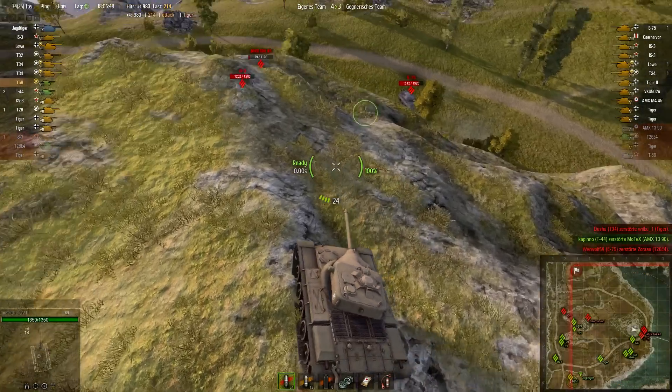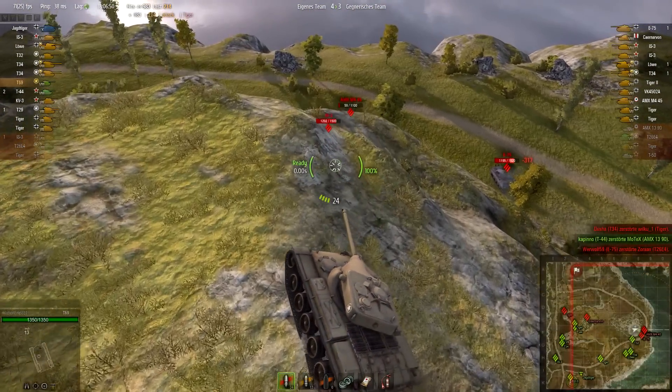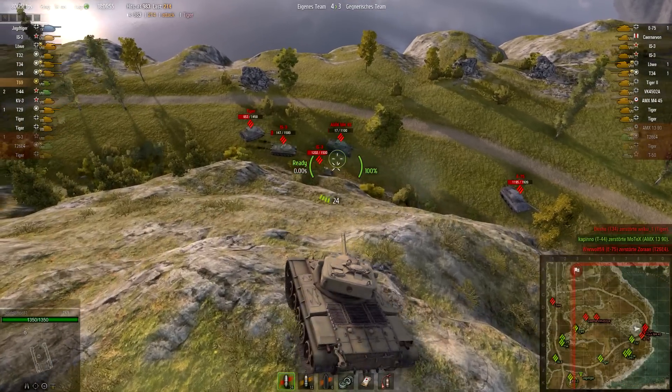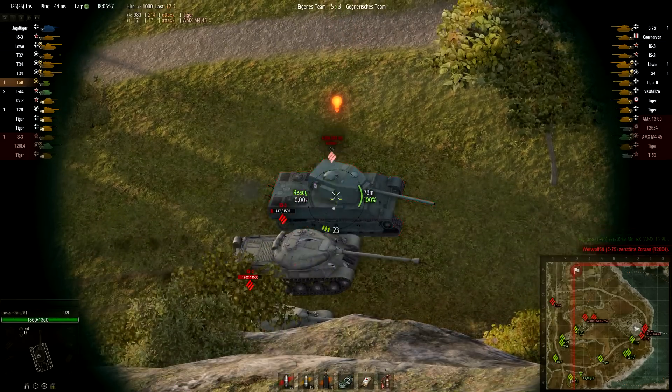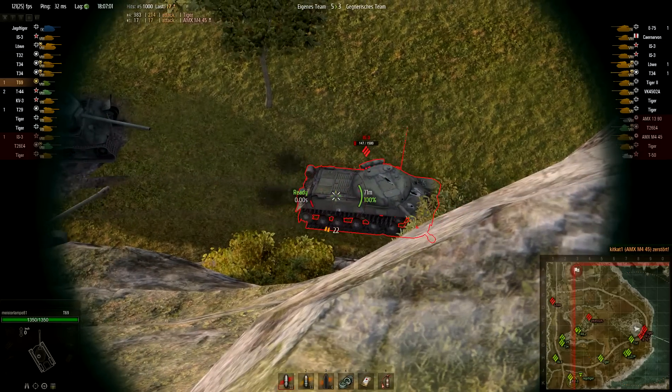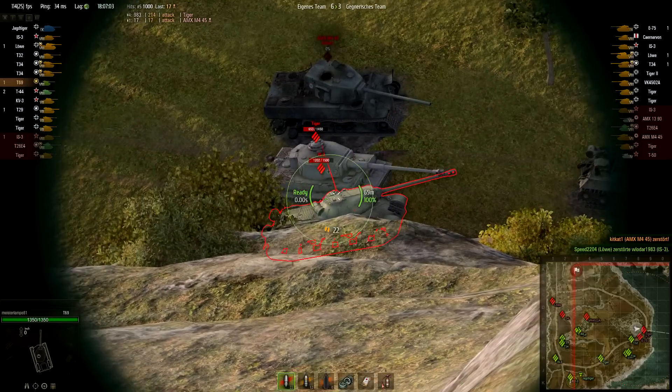Here we go — here are five enemy heavy tanks, and I have a few surprises for them in my drum. I take out the AMX M4 first, then go for the IS-3. But a non-penetrating hit, and someone else kills him.